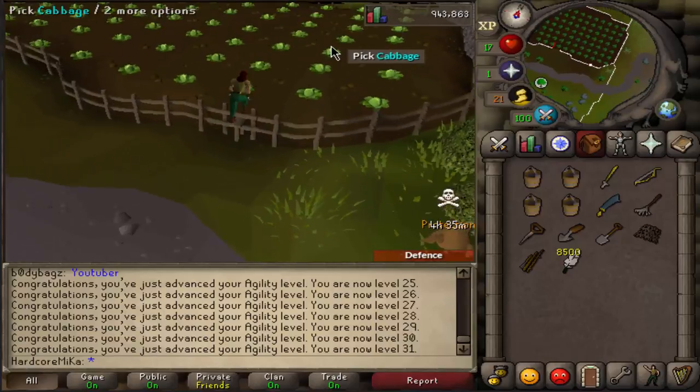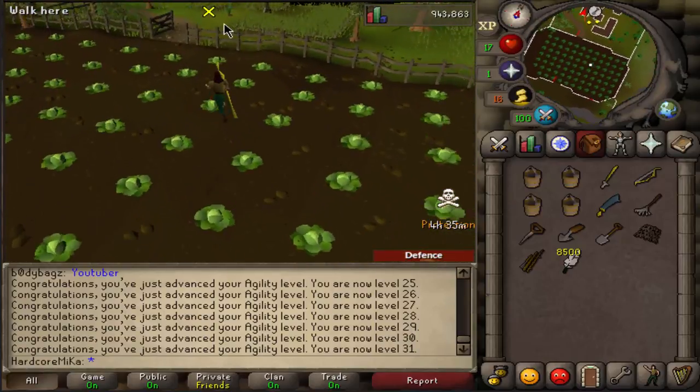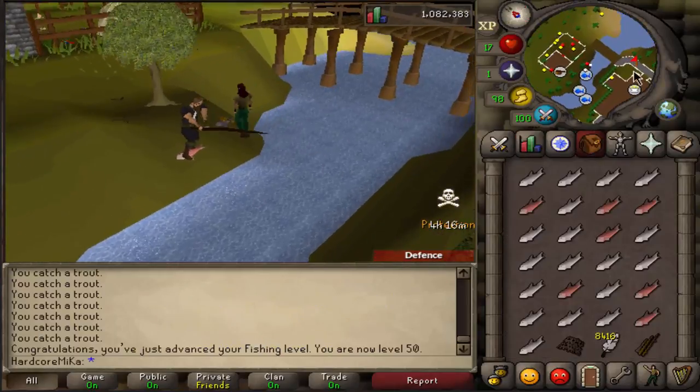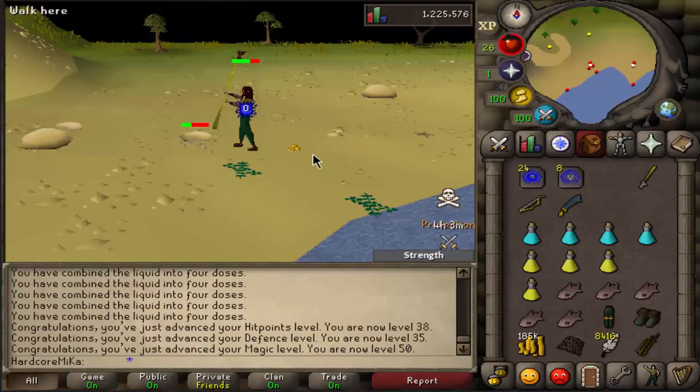After this we need to go to Entrana actually to fish the food that I wanna cook. There is 50 Fishing. Now we do actually get combat up — that's pretty sick.